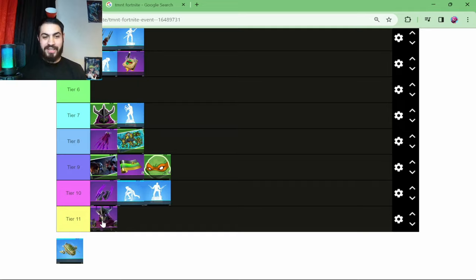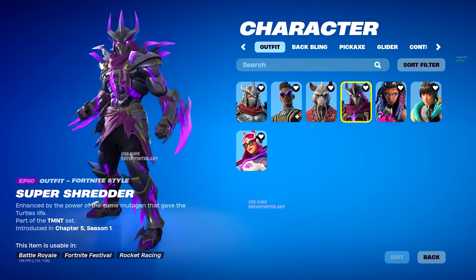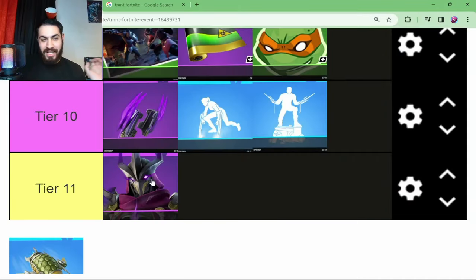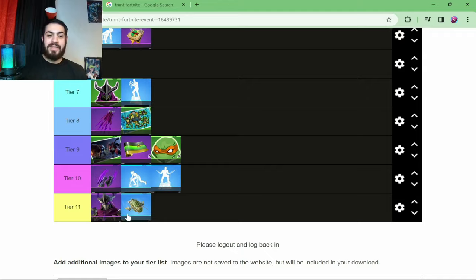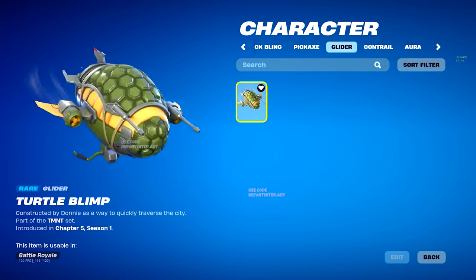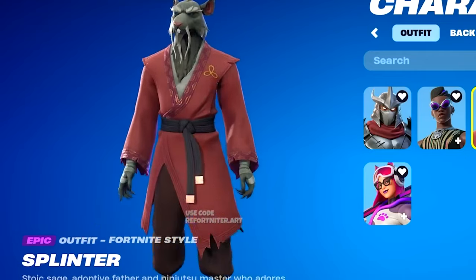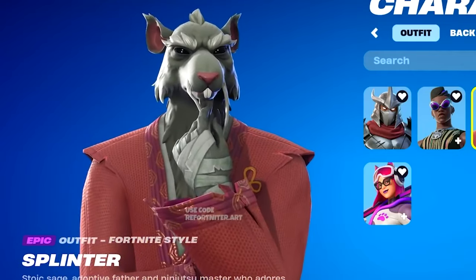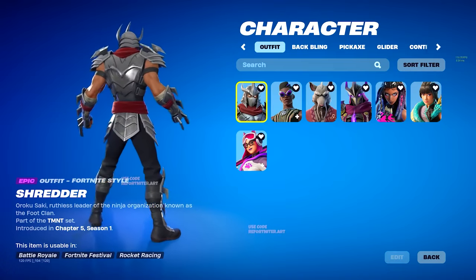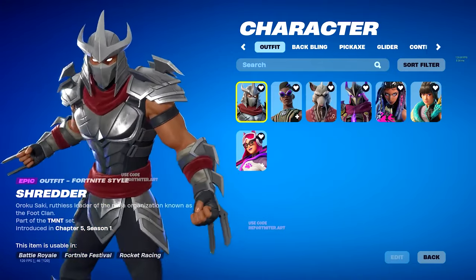And for the final tier, we have the Super Shredder skin - this is going to be paid. Wow, look at that. You do not want to come up against this guy in a Fortnite match - I would run in the opposite direction and never go back. The final free item is going to be the Turtle Blimp Glider. It looks like it's got rockets on the side, which is amazing to see with a turtle shell. We also have the Splinter and Shredder skins - the Splinter skin looks really cool with the robe, but the one I'm really looking forward to is the Shredder skin, especially the Super Shredder skin. I can't wait to equip his pickaxe while wearing his skin.